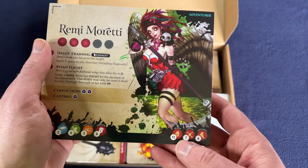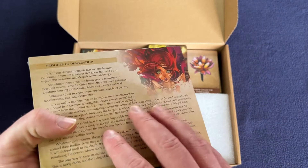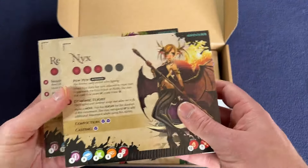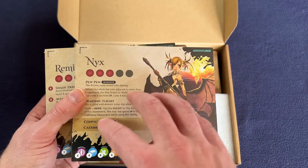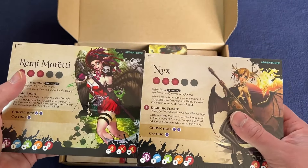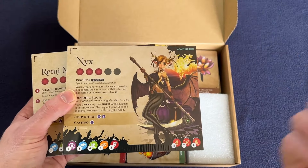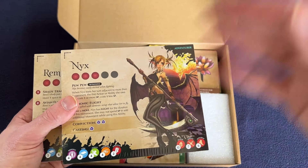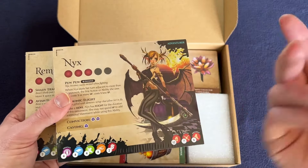As you can see here, the defense on the older cards was nine, so they moved the defense down a little on the adventurers. There are so many of these cards. One thing to note — this Nyx is actually from the Kickstarter, which I don't have; I only have the base game. They're giving you everything including expansions, so some cards you won't have the miniature for. However, Nyx is a Chronicles of Drunogore crossover, so I actually do have a Nyx miniature from that game and might use it.